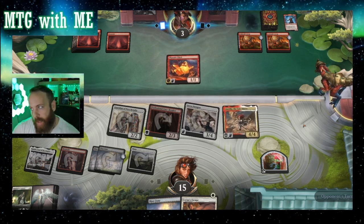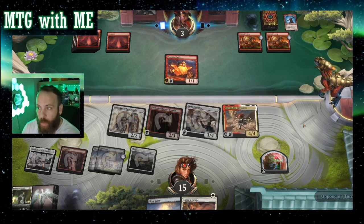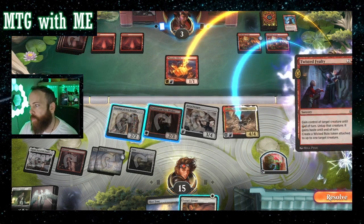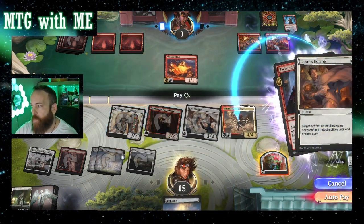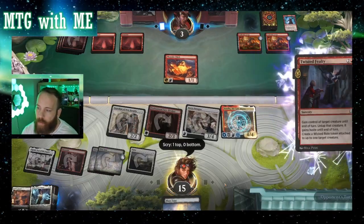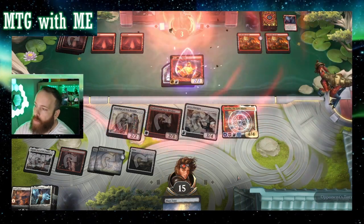They're going to be at three. Can they do 15 damage to me? That's going to be a tough call. I've got one open for Loren's escape. I don't see them bouncing back from this one — that's going to do it. They've got five open mana. They're going to swing with a 3-1 and a 2-1, maybe a 1-1, but I'll block with a 4-4. In control — I don't think he will. We'll keep Yad at the top.